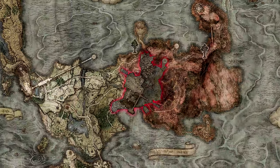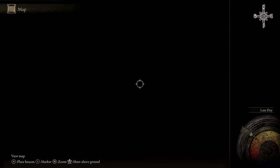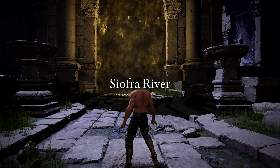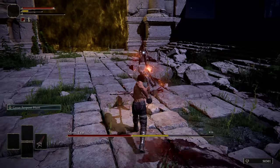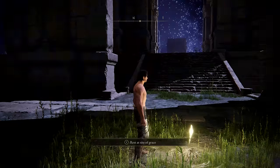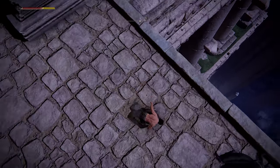Nokron is situated underneath Limgrave and Caelid, connected by a two-way elevator. Problem is, this particular area is a small portion of Nokron that doesn't lead anywhere. Our only hope is to break time and space using wrong warp and see if it leads to stable ground. We seem to have spawned on the top layer of Nokron, which is a bit concerning. Going in naked prevents the Mimic Tear from using any of your equipment — not that it matters, since we have this chainsaw in our hands. We have come so close, but the question remains: is the top layer of Nokron connected to the bottom portion? There is only one way to find out.